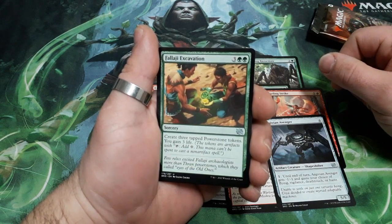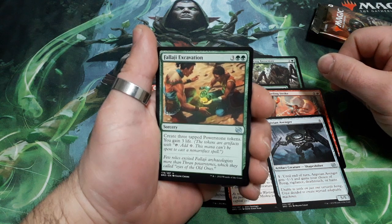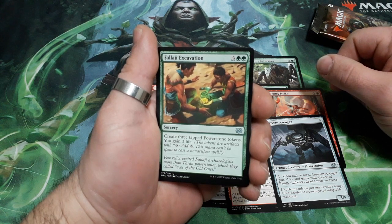Valaji Excavision. 5 drops. Create 3 tapped Powerstone tokens. You gain 3 life.